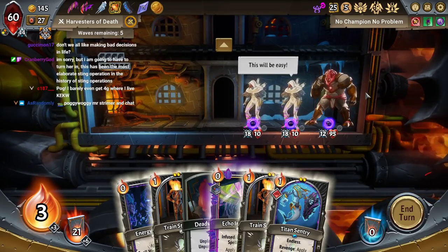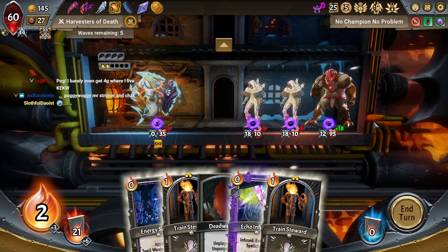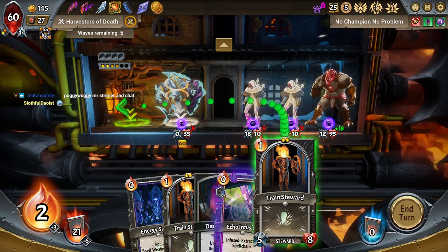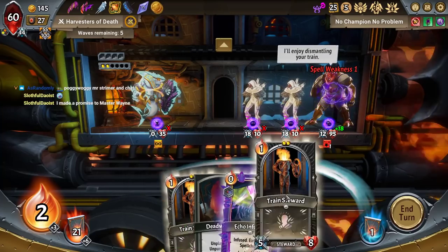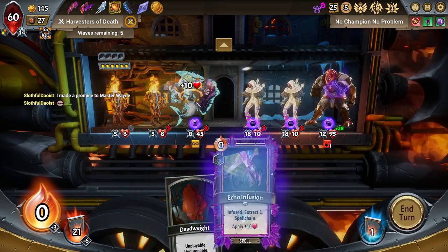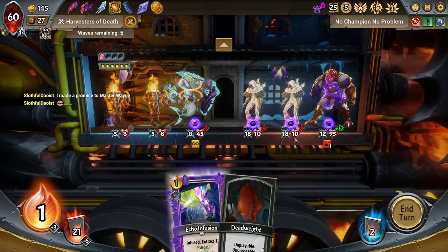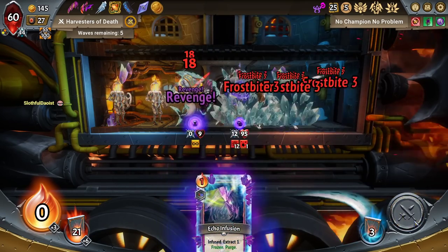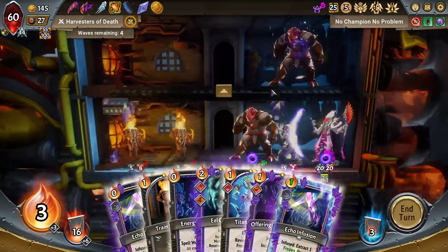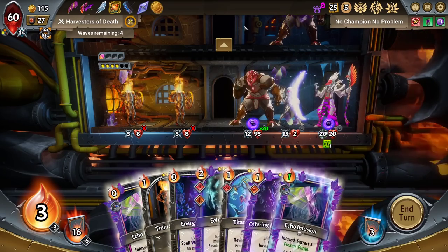Hang on, I'm behind. Hold on, I have to make decisions. I should just play out these Train Stewards, I believe, although they will harvest. I don't think that matters, though. 36, you're taking 48. I'll just leave this card in. Poggy Woggy to you as well. A fine Poggy Woggy to you on this day as well.